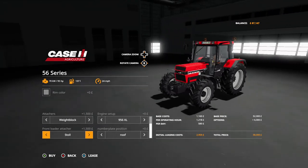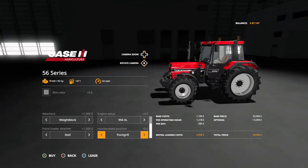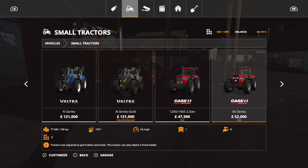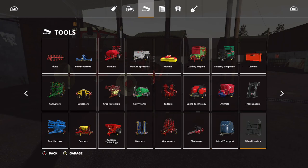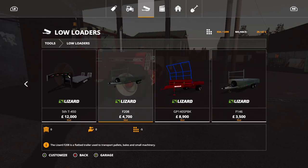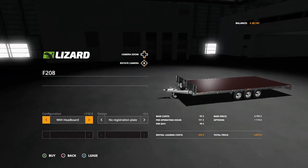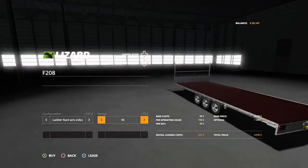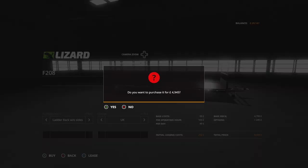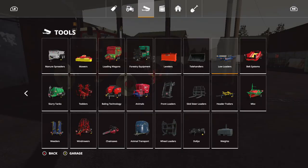I'm going to put the front loader tractor. I'll need the stool one. I'll leave it on plate on the roof and then we'll buy that as well. Then we'll go across here to the low loader — yeah it's this bigger one. I'll put it in that configuration. There's a UK map so I'll put a UK plate on it.